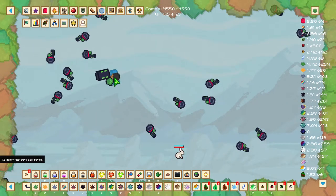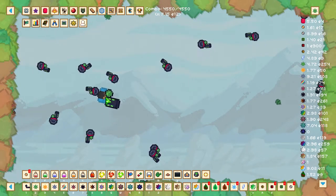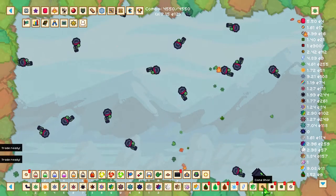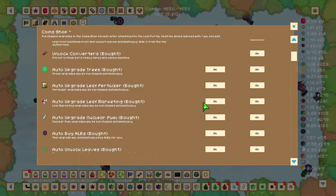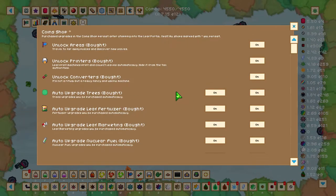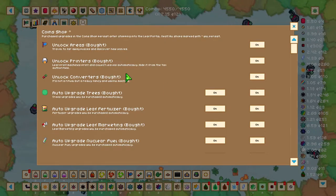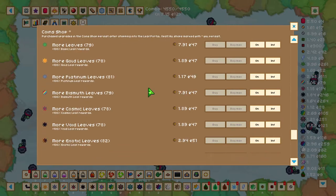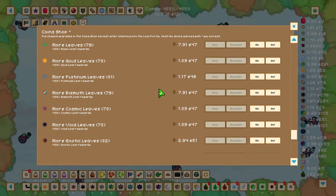Once you've gone through this area you'll have to prestige again for the second time. Head back over to the coin shop — this is where we can be more diverse with upgrades and pick up some quality of life upgrades. The first things to upgrade on your second prestige are more bismuth leaves and more platinum leaves, so they give a nice bonus as well.